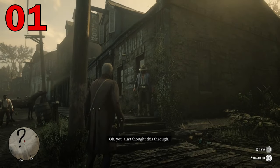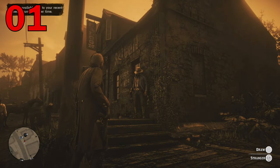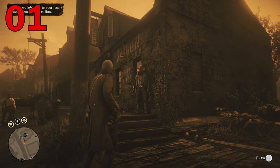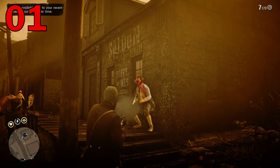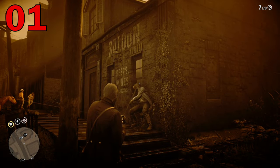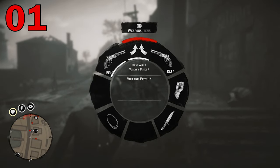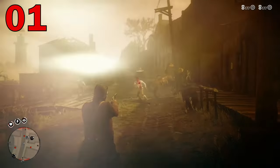Finally, you can actually antagonize random people into a duel by walking up to them, antagonizing them, and then putting yourself in duel deadeye by slowly pressing down on the trigger. This will prompt them to also go for their gun. You can actually duel anyone who's willing to fight you.